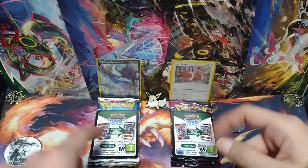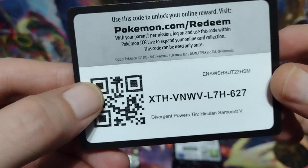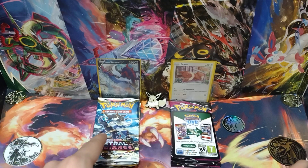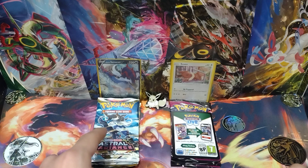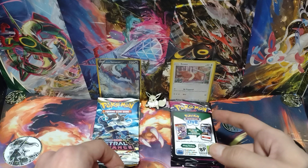I'm opening up this tin — let's get this code card out of the way. Here's the code card for the Divergent Tin Hisuian Samurott V. Now, this came from the Pokémon Center. I got three more tins left, one of each version from the Pokémon Center after I open up this one. After that, I have six Hisuian Decidueye V Divergent Power Tins that I got from Target — they were two bucks extra from Target after taxes and everything. This Triple Pack I'm actually opening up for my younger brother.